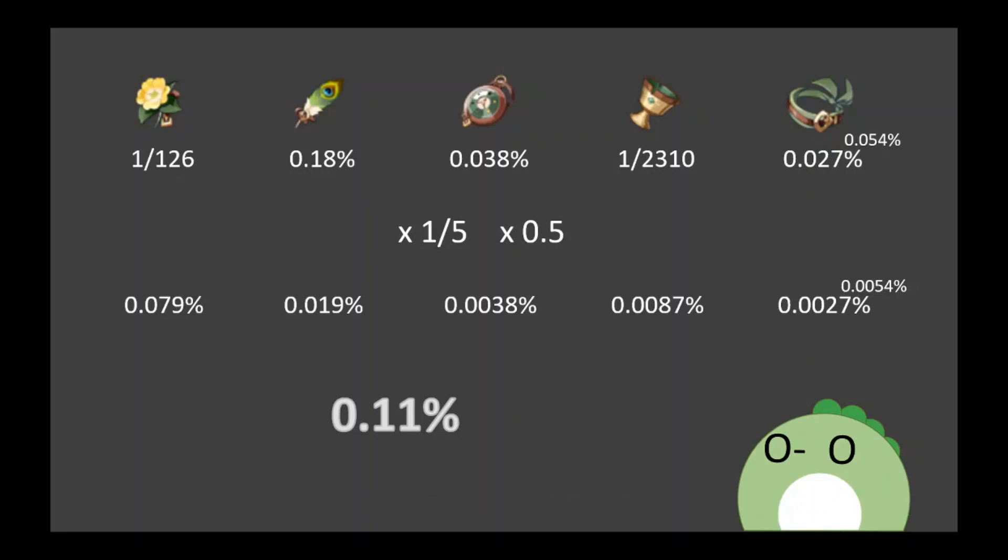One. A 0.0027% chance to get your artifact to have the right main stat and to have 4 of the desirable substats. Again, with probabilities, since it's only 10,000 runs and there are 17 million downloads, there are going to be a good amount of people who have that perfect headpiece with those perfect substats. It's not impossible — just that for any given person, for the average individual, you shouldn't be hoping 'oh boy, I hope my headpiece has all 4 good substats.'